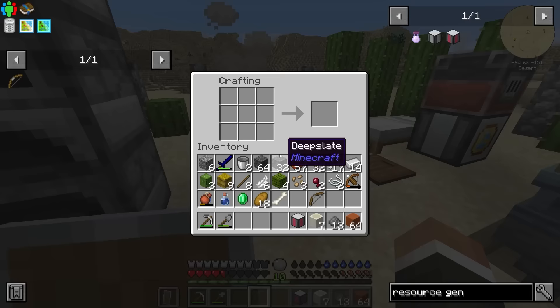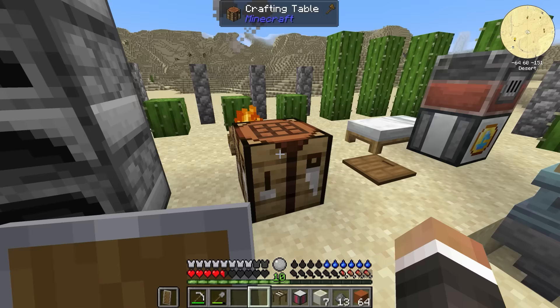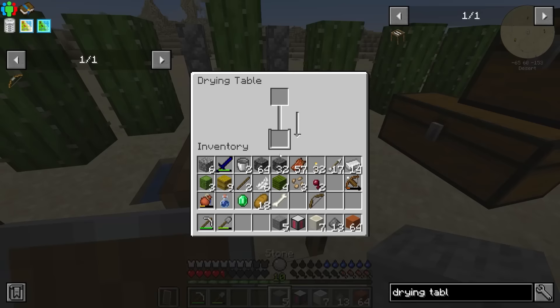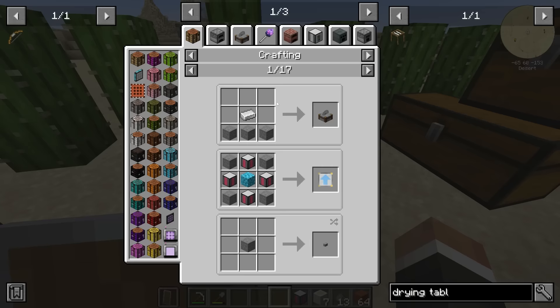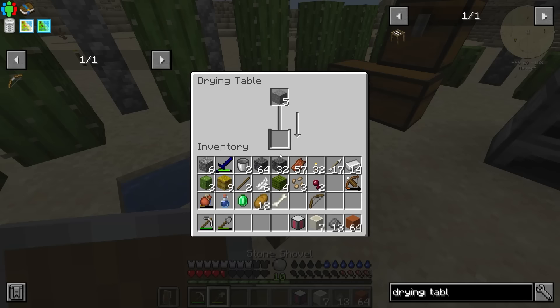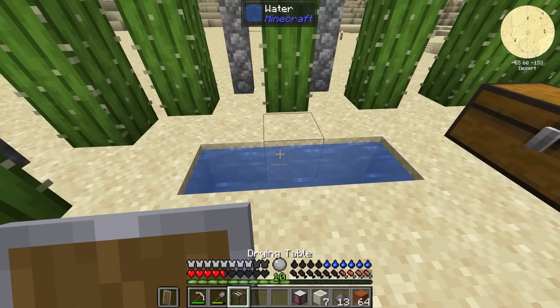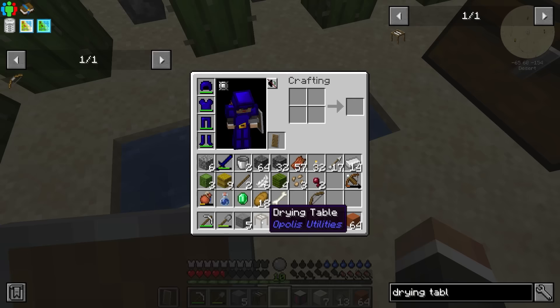Actually, I think we now have everything needed to make samplings. If we want the drying table, it just requires sticks and string. Let's place it down right about here. Using that, we can now make mossy stone by putting regular stone into the drying table — and it needs to be waterlogged to work. So break it, drop it in the water, shift right-click to fill it with water, and now it becomes a soaking table. Now we can put our stone in and it will slowly transform into mossy stone.